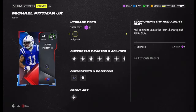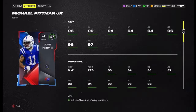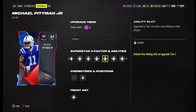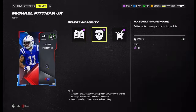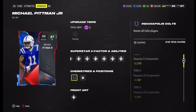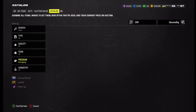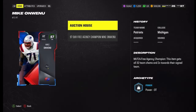Michael Pittman Jr. has 96 speed, 99 jump, 94 catching, 94 catch in traffic, 94 spec route, 96 short, 96 medium, 97 deep route running, six-four 223 pounds, 93 change of direction, 84 truck, 95 agility, 90 spin. He's got the physical archetype and plays for the Colts — gets all-team chem. His abilities include Outside the Numbers for zero, Matchup Nightmare for zero, Grab and Go for one, and Made the Catch for zero, and Tank for two, so you can run Grab and Go with Matchup Nightmare. Honestly, I feel like all the ability point options are kind of lacking — not a lot of great choices compared to other promos.